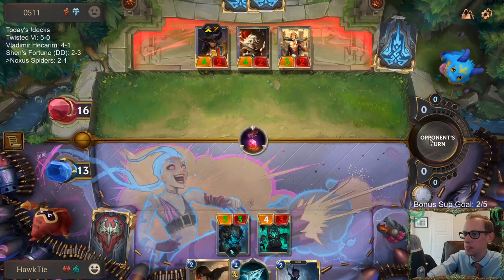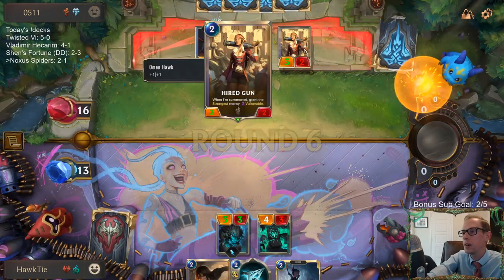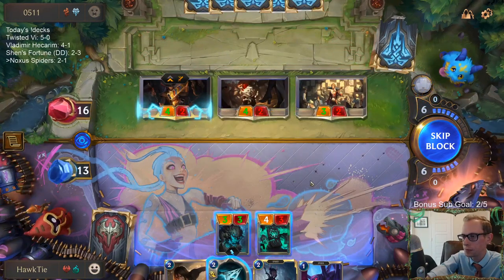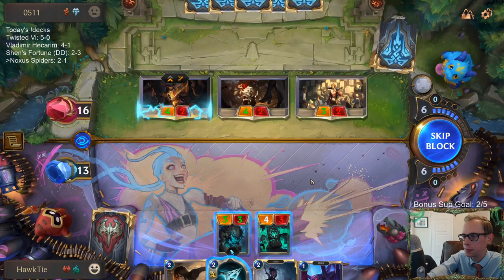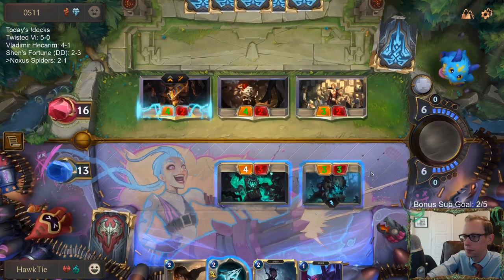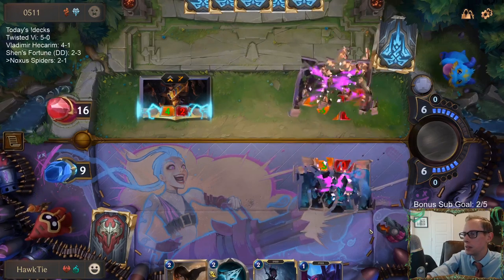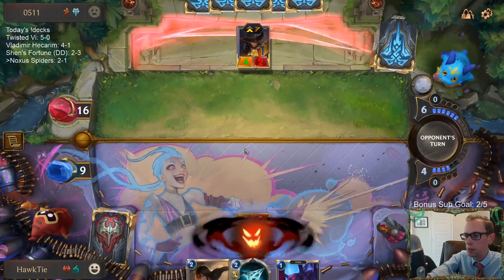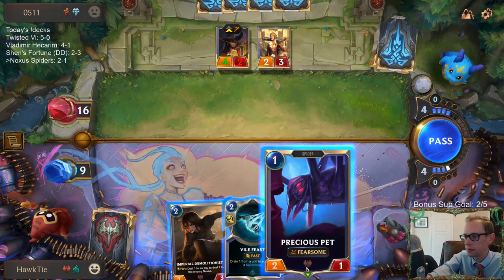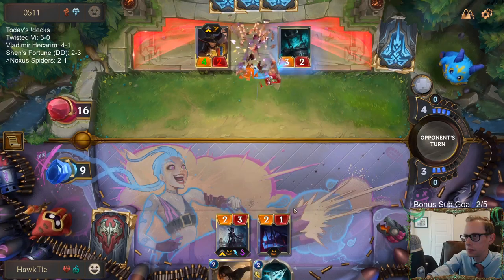You have Sejuani also? Oh — Pilfered Goods, that's okay. These things are down to two health each. I was hoping this was going to block the Bark Beast so we keep Crimson Disciple alive — that would block Bark Beast and I'd be able to Vile Feast that thing. That was my hope. They just had one of the best possible hands from the opponent. Oh well, that doesn't make much sense.